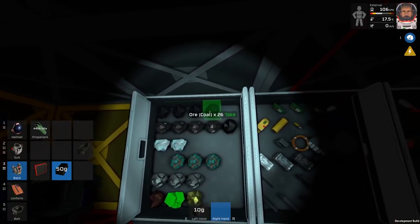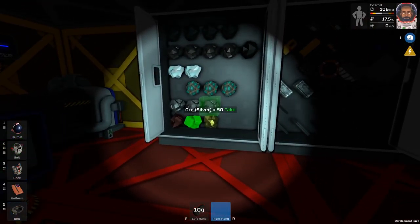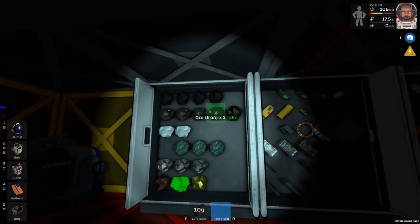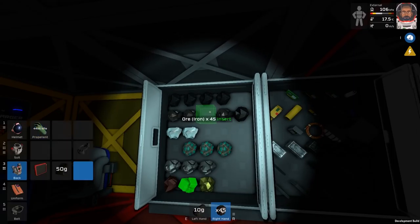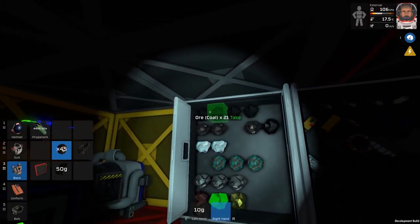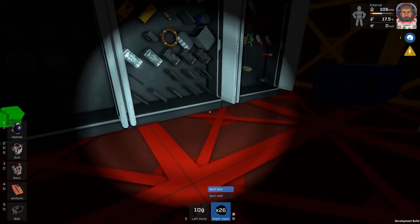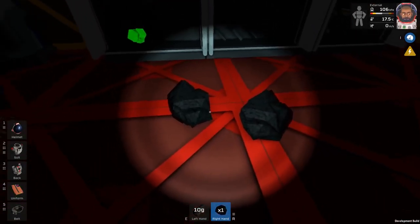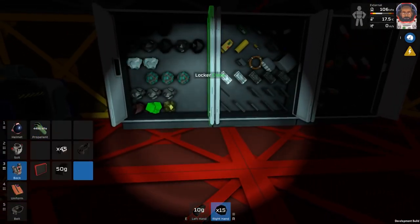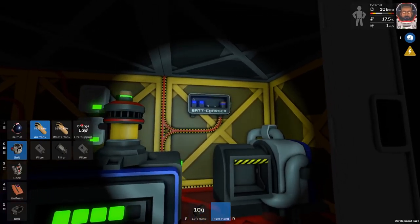We need some coal to make steel — three iron and one coal. Let's take 15 coal with us, just need to split half and a couple, put that back, then pick this lot up. Then we have the right ratio and we can go outside and make steel. We'll also need to swap out some hot battery action.